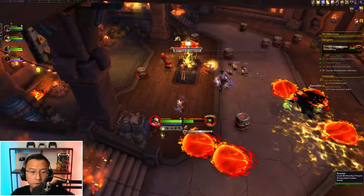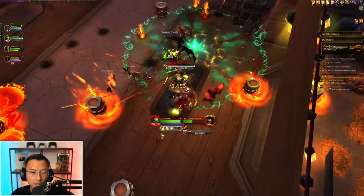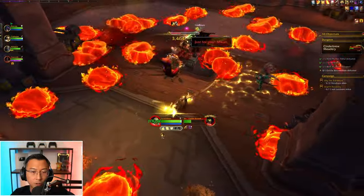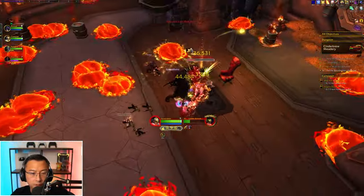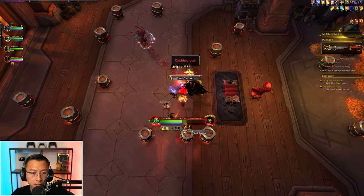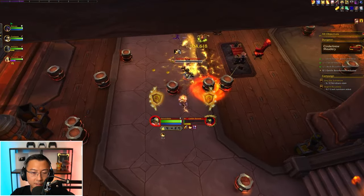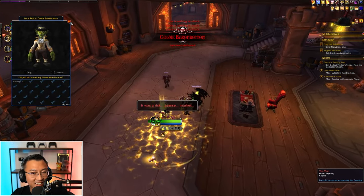This is the final boss, I guess — Goldie Baron Bottom. I used to blow those things up, I think. Yeah, I think you need to blow them up. So you need to get rid of as many barrels as possible before the intermission — the intermission is where everything just blows up and it's harder to dodge if there's a lot of stuff on the ground, so the more you clear the better. I'm going to try and clear these three in the corner.